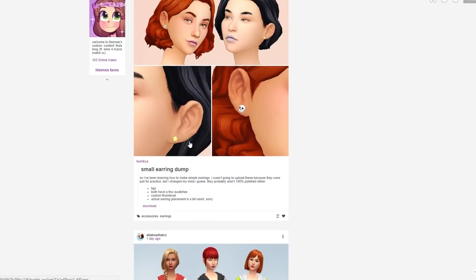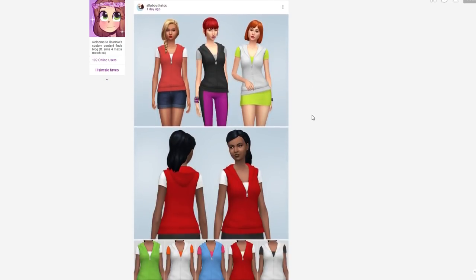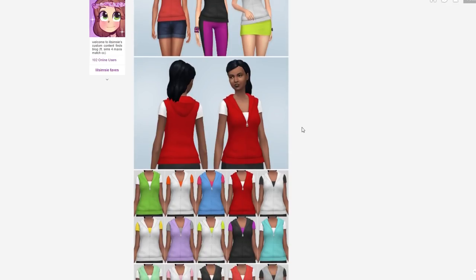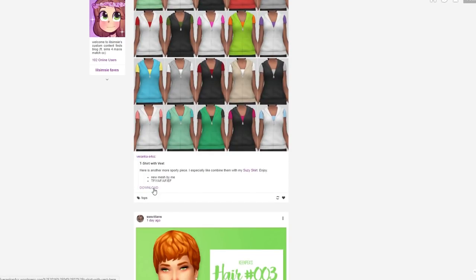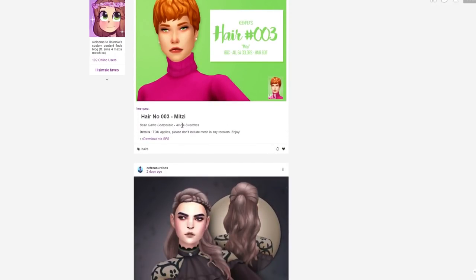I also saw these super cute small earrings - there are two different pairs: some stars and little itty bitty skulls. I love little earrings. I literally wear the same pair of Kate Spade earrings every single day - these huge obnoxious cubic zirconia ones. Every time I wear them I feel like I'm trying to pull off being 50 Cent or something. Anyway, long story short, I love earrings.